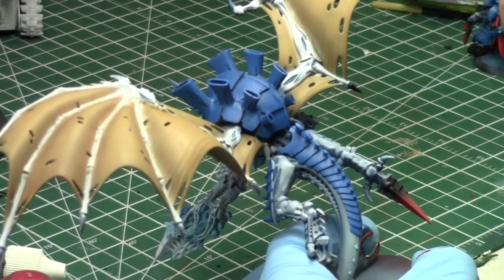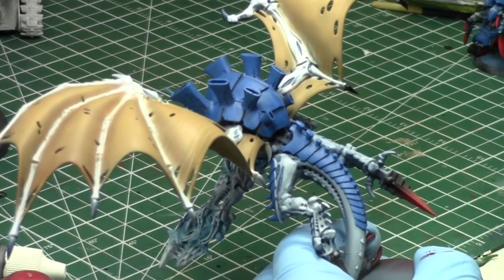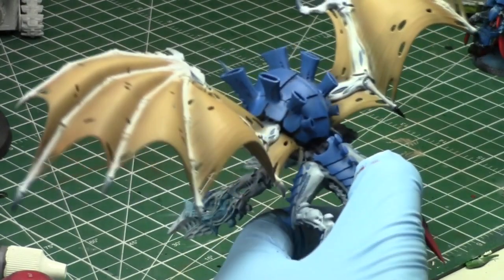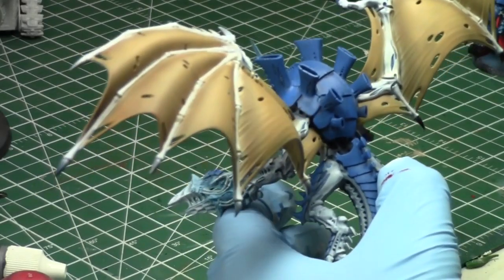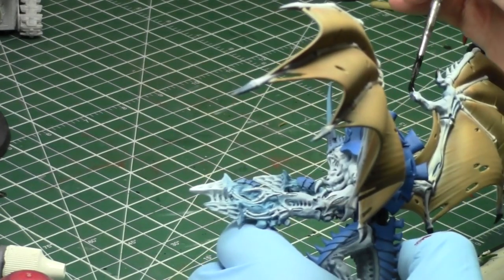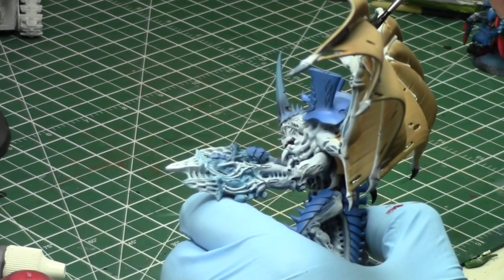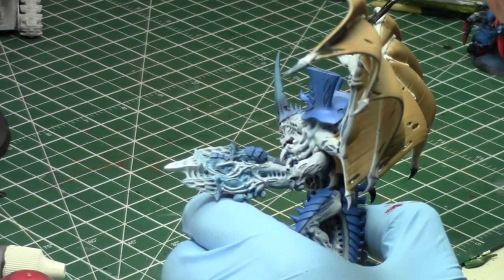The Swarmlord is 280 points, the Tyrant Guard brings it up to around 360, and this Flyrant is probably around 200 points fully kitted out — maybe even more. So probably about 2,000 points in January. Very rarely do I get 2,000 points painted in a month, so January has been a successful month. I've also been putting out videos, which is key to my happiness.